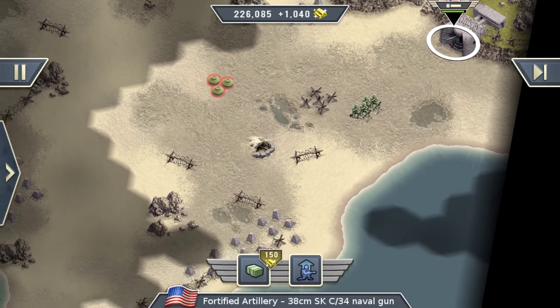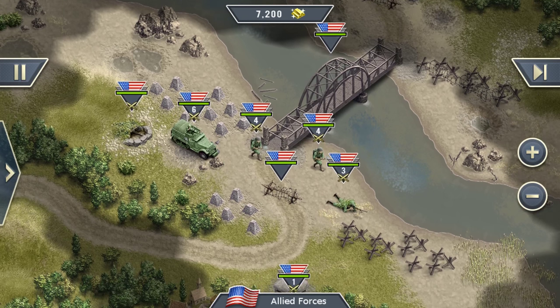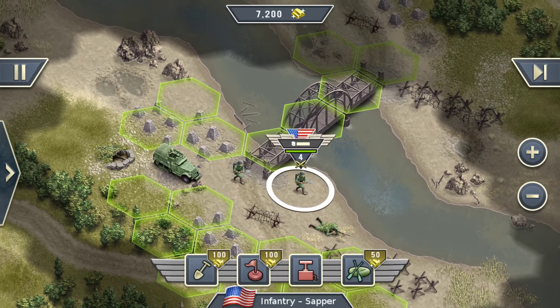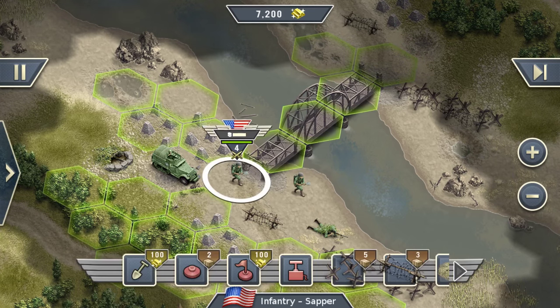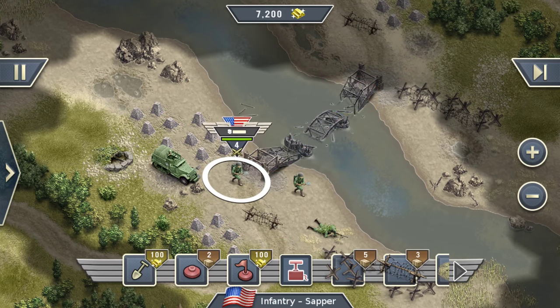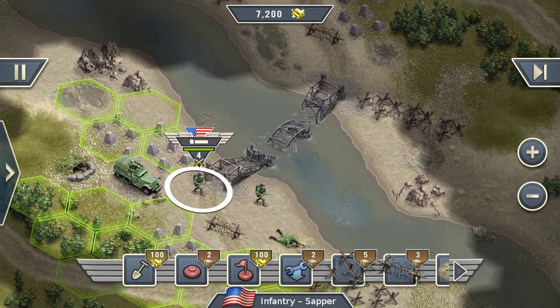Now let's jump into another map. I position two engineers at this bridge over here. As mentioned before, engineers are your Swiss army knife and they also have the ability to interact with bridges. What we can do is blow up this bridge — just like that. Boom. And now the enemy is completely cut off from traversing this river.